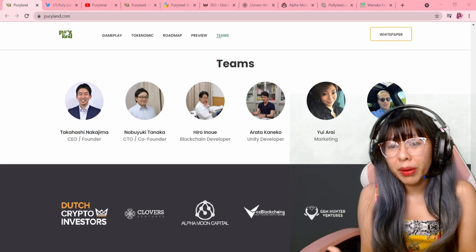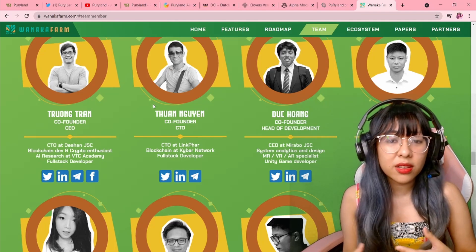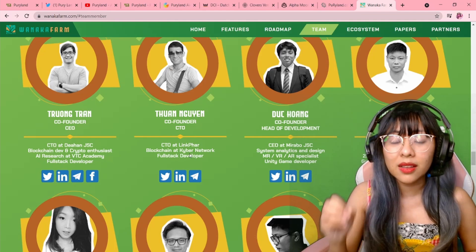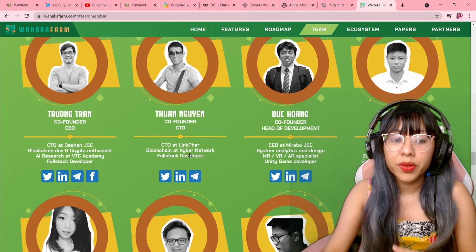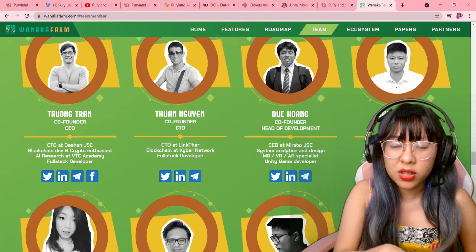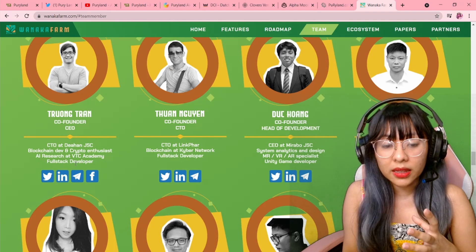If you compare it to other more prominent and legit projects, a doxxed team would look like this. I'm going to sample with Wanaka Farm. With Wanaka Farm, to confirm that these are real people, they would actually link their socials — Twitter, Instagram, Facebook, LinkedIn profiles. And if you go to their profiles, you should be able to see that these are profiles that have existed way, way back, months ago, years ago. When you go to their profiles, they would even update it and put Wanaka Farm. They connected their socials to the website to be transparent and help build the team's integrity.